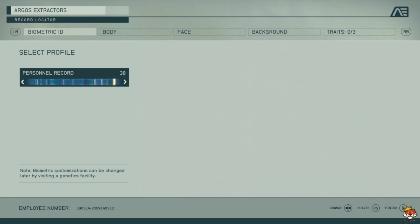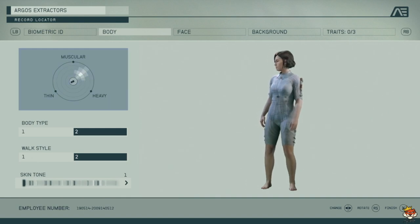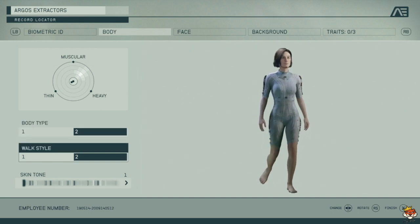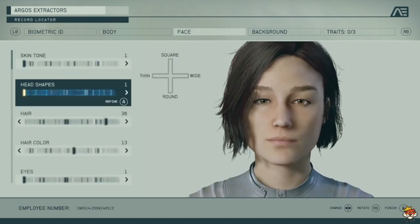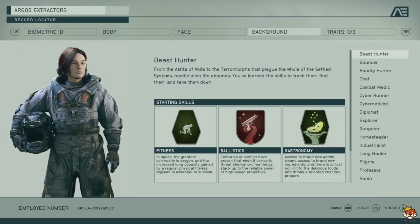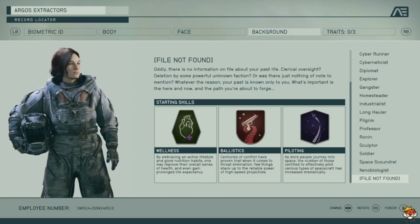You'll be able to select your profile and pick a person who you want to be. You can change the body — you can go thin or muscular, change your body type, have a feminine or male walk, change your skin tone and face. But we're here for the backgrounds, because backgrounds you cannot change.